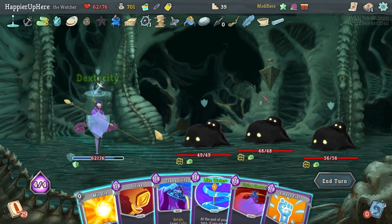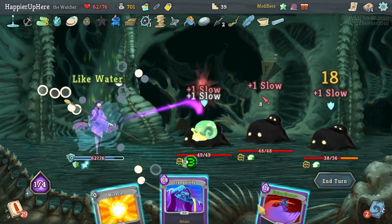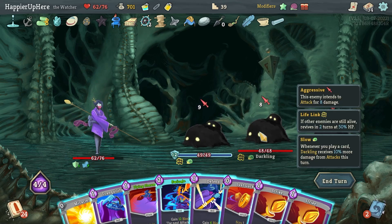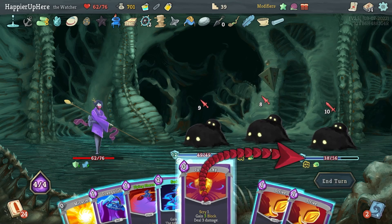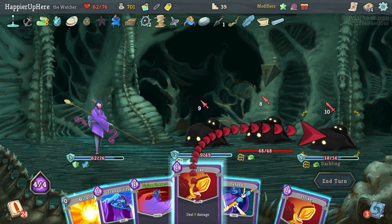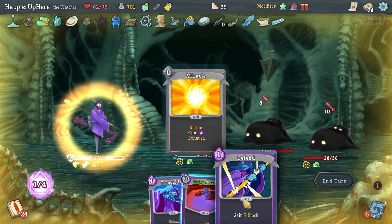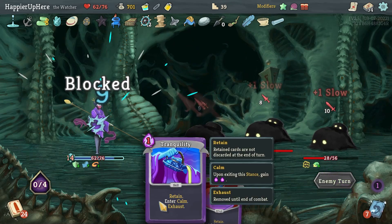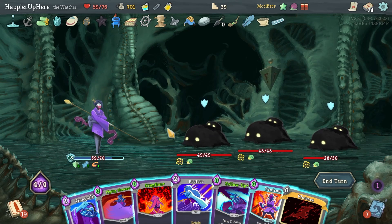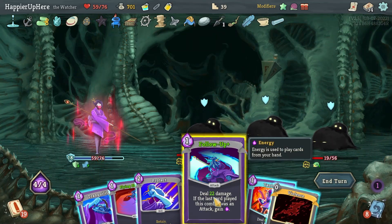Dark Links — 8 incoming and fully defended. Let's do Empty Fist, Strike. I should have done Like Water first. I'll keep Flying Sleeves for later. 27 — Just Lucky, Eruption is fine. Strike, Strike, extra dex, then Swivel. Maybe I'll do another Defend just to lose less HP — I could have done Tranquility, that would have given me a little block too.